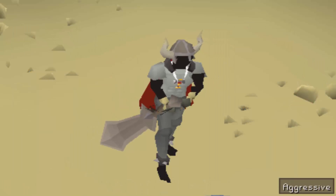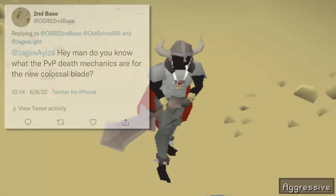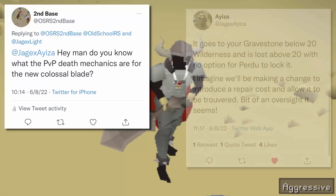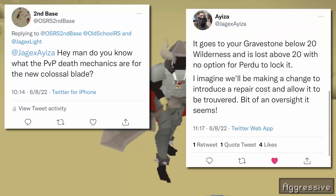I looked into it a bit more. I asked Mod Aiza on Twitter what the repair cost for this thing is going to be - because grinding 5000 points on the smithing minigame, and by the way it's the most expensive item to get point-wise, I don't want to lose that on death and have to grind all that out again. And he told me it's actually the same mechanics as a god book - it just goes to your grave if you're under 20 wilderness in a PVP death. So there is no repair cost.